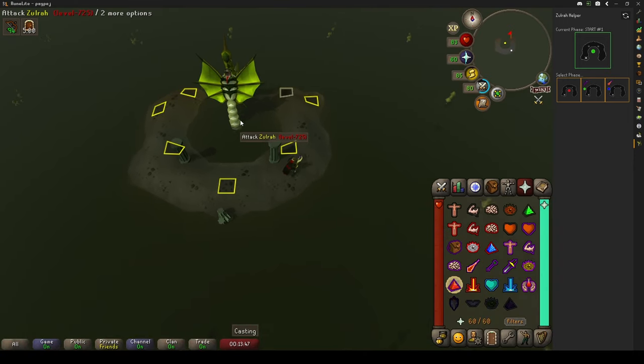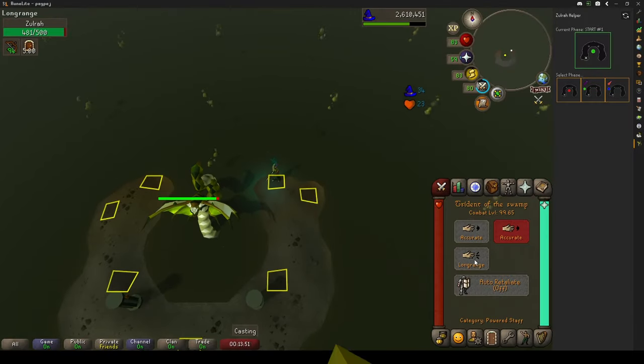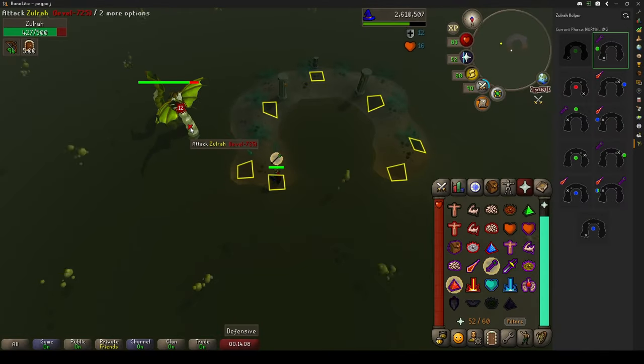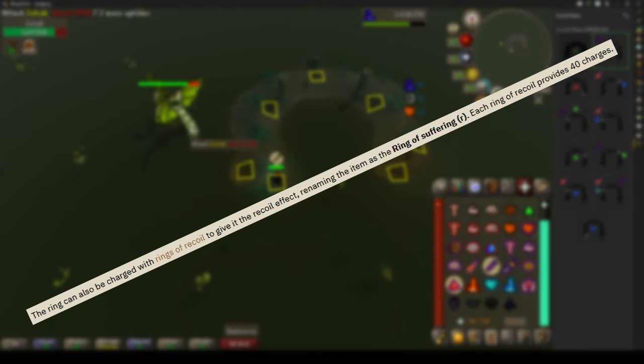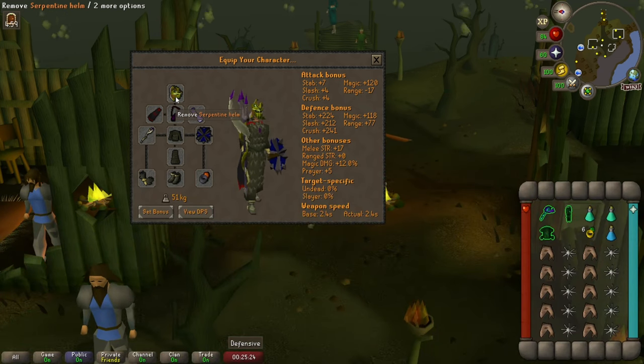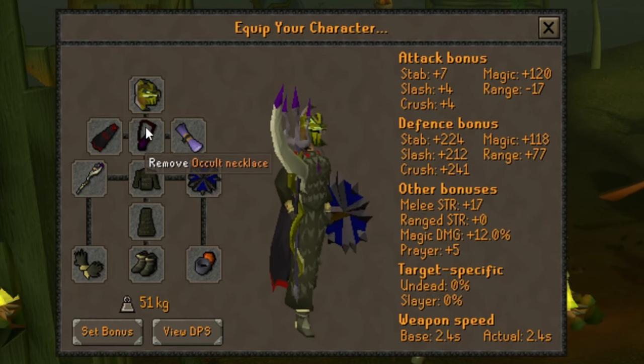Let's start off with the two most important pieces of gear when fighting Zulra: the serpentine helm and the ring of suffering. When charged with Zulra scales, the serpentine helm provides immunity to poison and venom, which is really useful as it removes the need to bring anti-venom potions and saves a slot in your inventory. The ring of suffering needs to be charged with rings of recoil, which saves you from equipping a new ring of recoil after every boss run. You'll be doing most of your damage with magic, so we're using a Mage Arena 2 cape and an occult necklace for a huge damage boost to our mage setup.